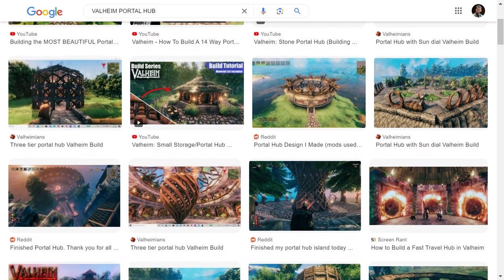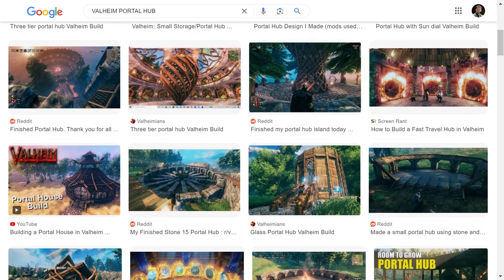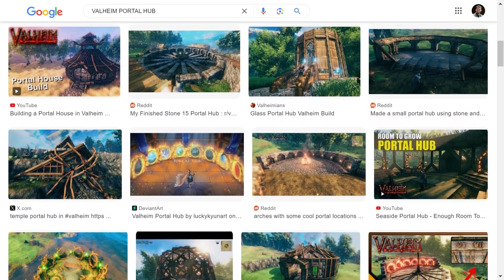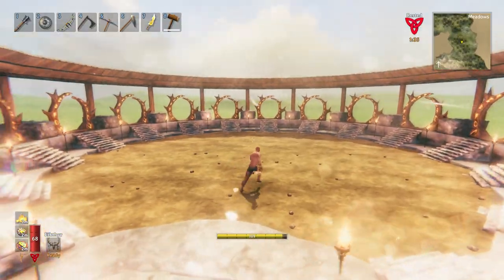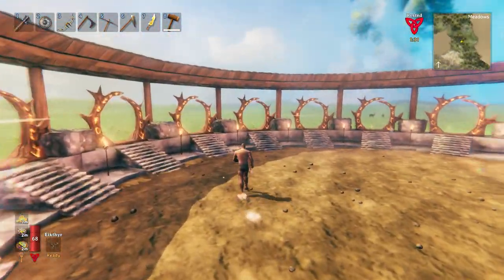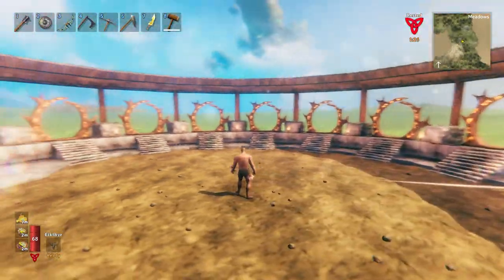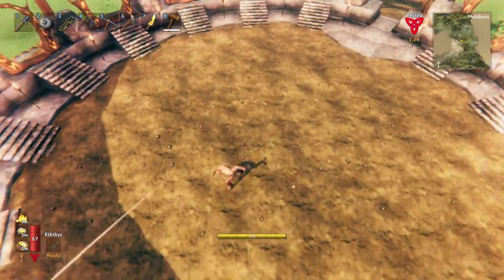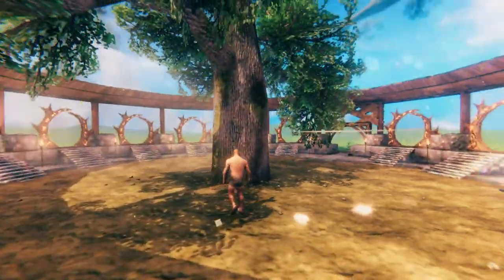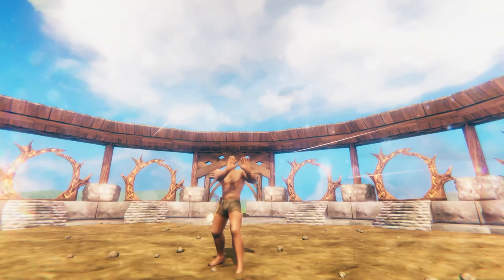If you search online for Valheim portal hubs you'll find some pretty awesome designs sporting some real epic fantasy vibes. However, pretty much all of them are circular, some with a tree in the middle which looks good. But when I try to build something like this in my own games I noticed a couple of things. First, this type of design has quite a bit of wasted space — you're taking up a circle of land but really only use the edge of the circle, leaving a huge open gap in the middle. If you were to measure the portals per square meter ratio, the result would not be great.